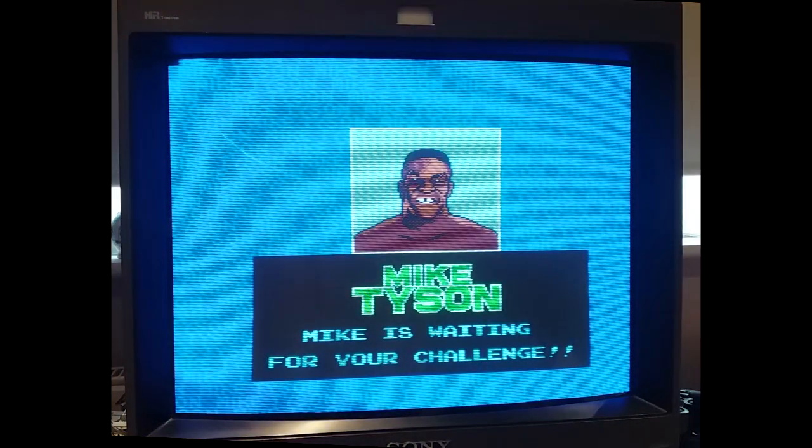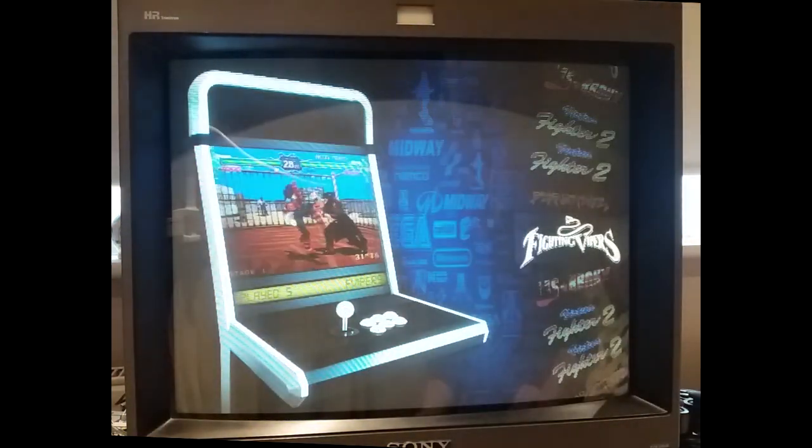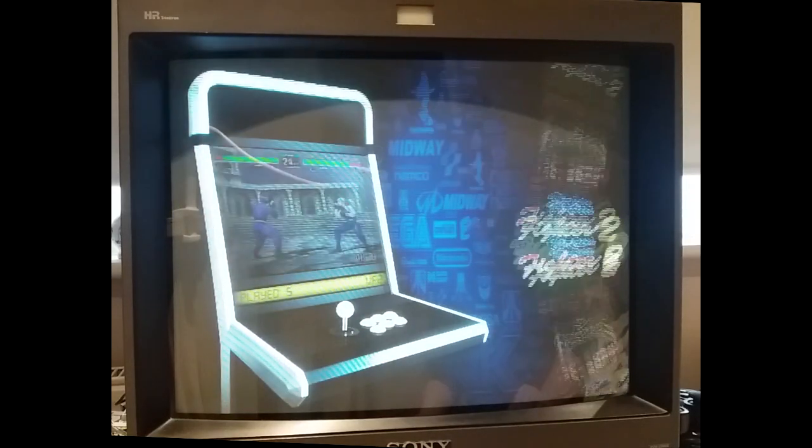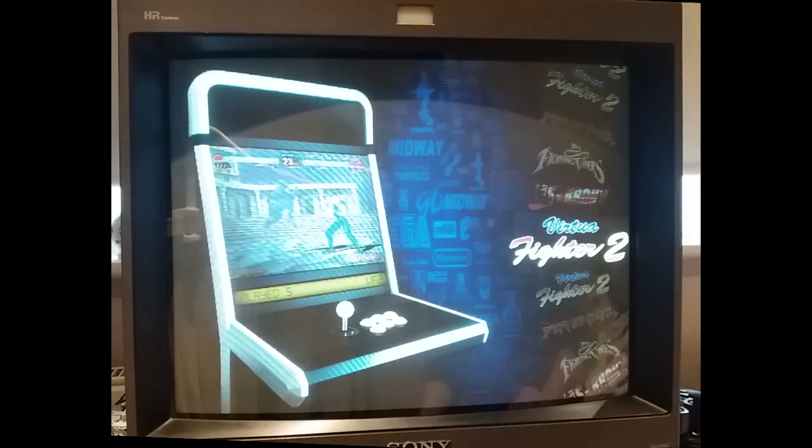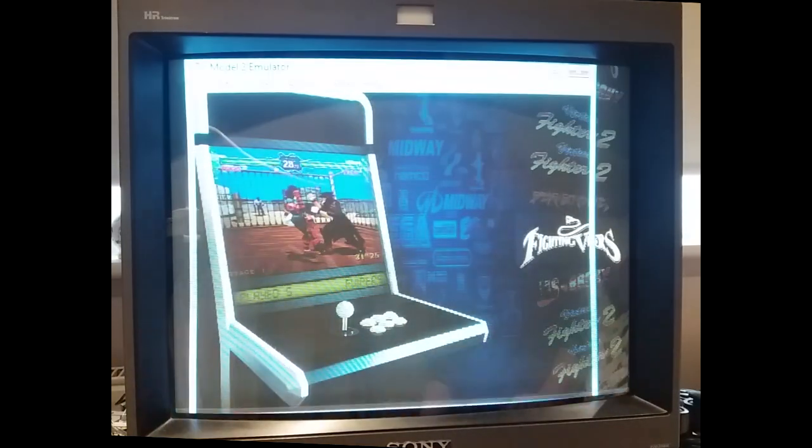The Model 2 stuff — MESIIN or M2SIN — all runs perfectly of course, via the M2 emulator. There are two versions of Virtua Fighter 2 — the 2.1 — plus Last Bronx, Fighting Vipers, and Dead or Alive. It boots in exactly the same way: you just select the game, press start, and boot straight into it.